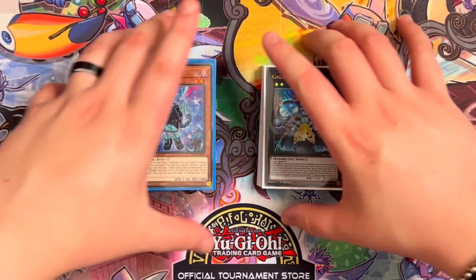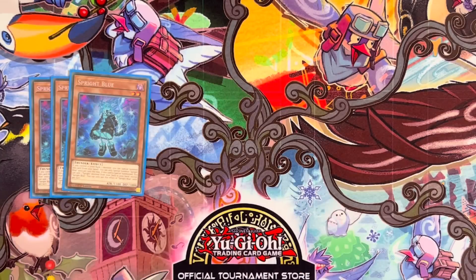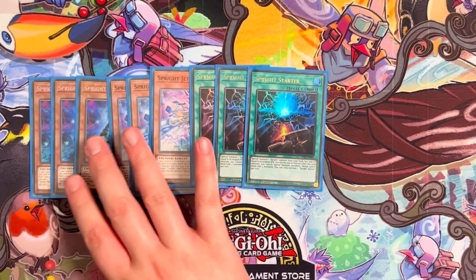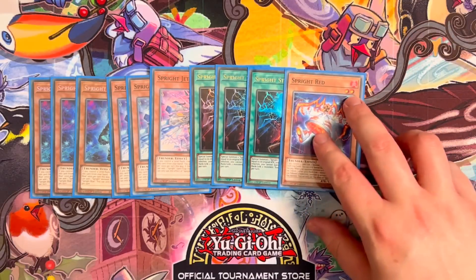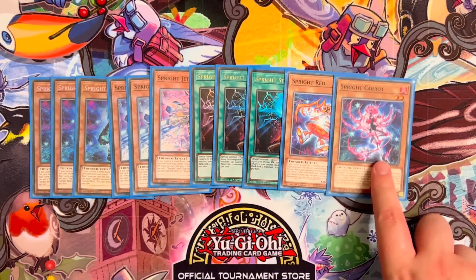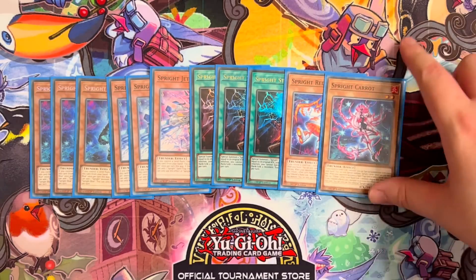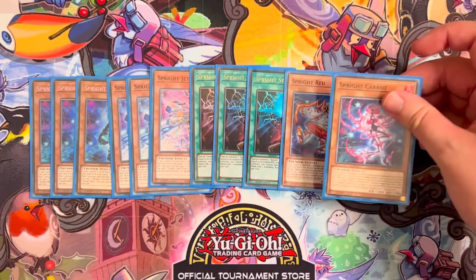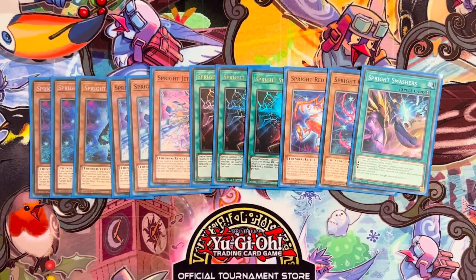Getting into our deck profile, my favourite way to play sprite currently. Starting off with the sprite package, we have triple sprite blue, triple sprite jet, and triple sprite starter. This is pretty self-explanatory — you kind of need to play all nine of these. We also have one copy of red, which is standard, and one copy of carrot. I feel like you have to play carrot in this build specifically because you don't end on any omni negates, so you're kind of weak to spell and trap removal like Raigeki, Lightning Storm, and Evenly Matched. And of course, the one copy of sprite smashers. That is our 12-card sprite package.